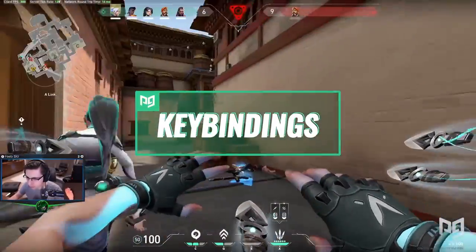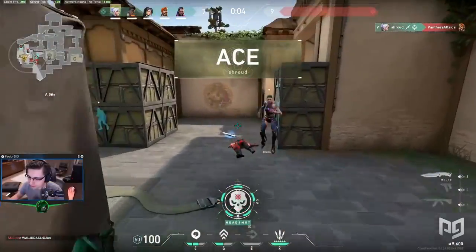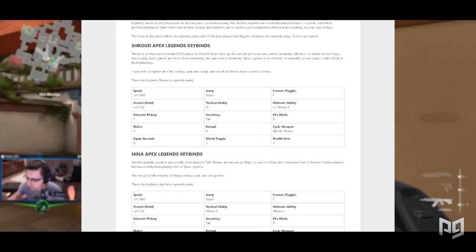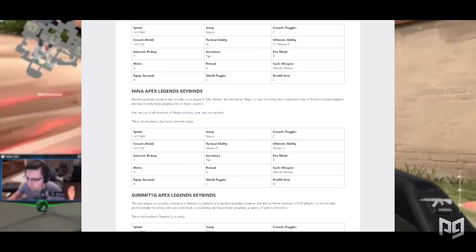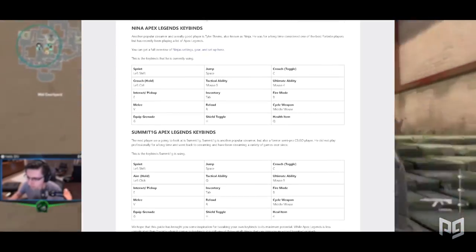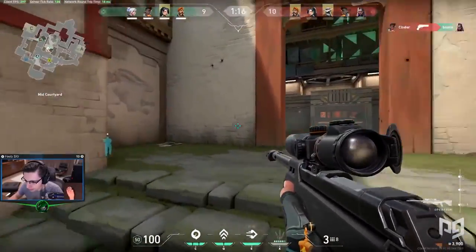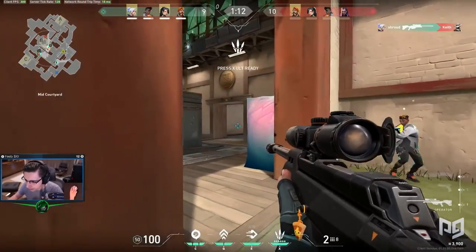Next, we're going to talk about some of Shroud's key bindings. Key bindings are one of the things in competitive gaming that truly is personal preference. If you don't believe me, go look at a list of professional FPS players and look at their key bindings — some are similar, but many are completely different. The best way to find great key bindings is to experiment and find what works for you. That said, Shroud still has an interesting trick or two with his key binds.